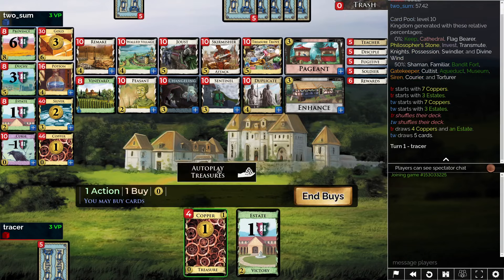I'm trying a game here, we'll see what we can do. This board has Joust, which seems probably relevant. I'm looking at a distinct lack of draw outside of either the rewards or Teacher, so both of those seem also potentially relevant.